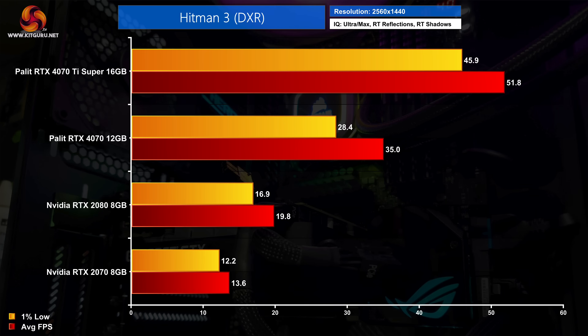It's a very similar story in Hitman 3. The RTX 2070 simply cannot get a playable frame rate with RT shadows and reflections enabled, whereas the 4070 is 157% faster at 1440p - and it will only get better once we look at performance with DLSS enabled.